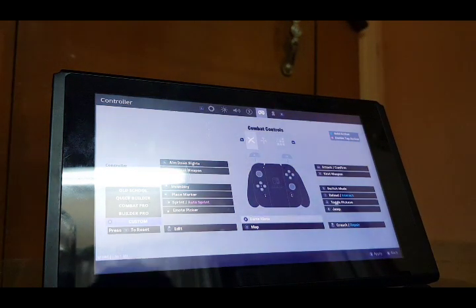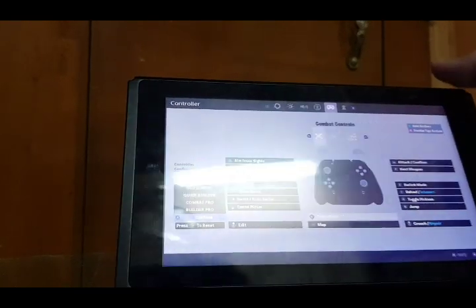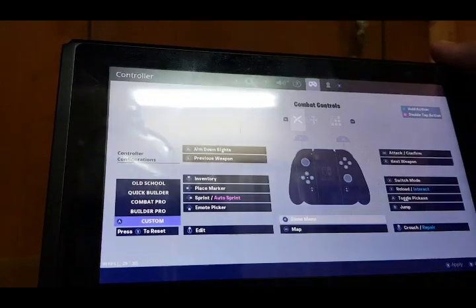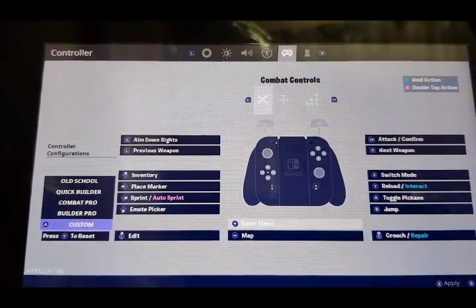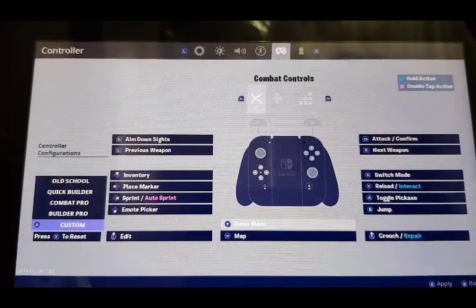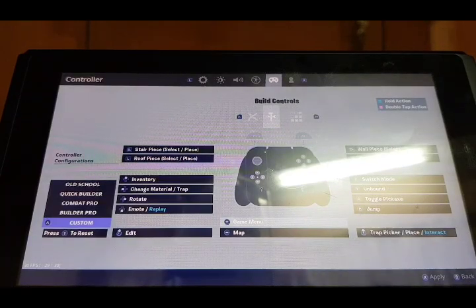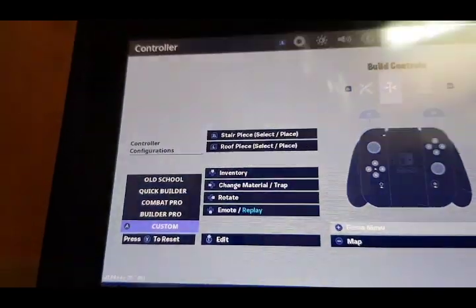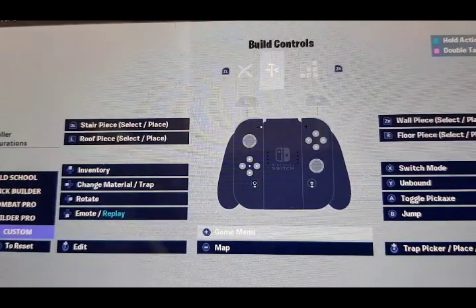Here you have switch mode with X, A to toggle pickaxe, Y to reload, and B to jump. Let me give you guys a look at this — you can take a look by reading here. Go ahead and see everything you want to see. Building mode is literally the same except Y doesn't have anything assigned.